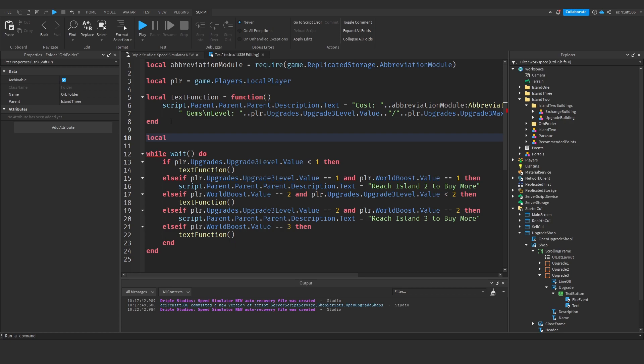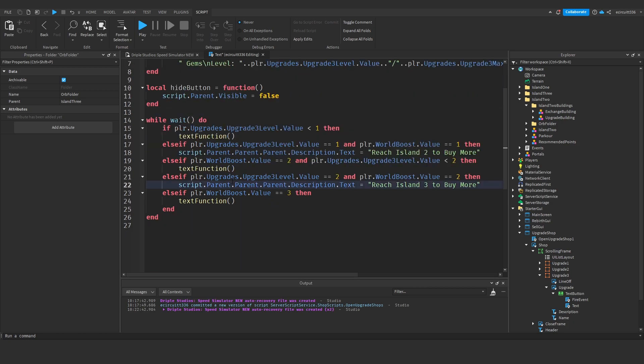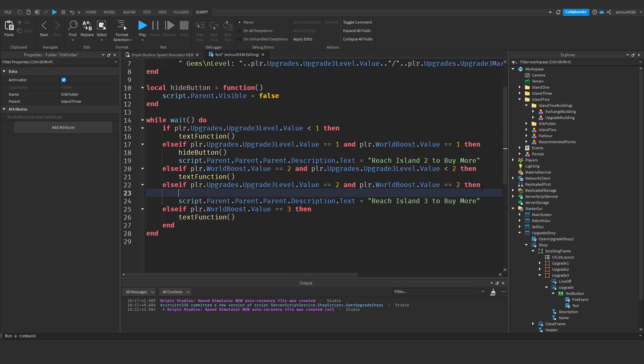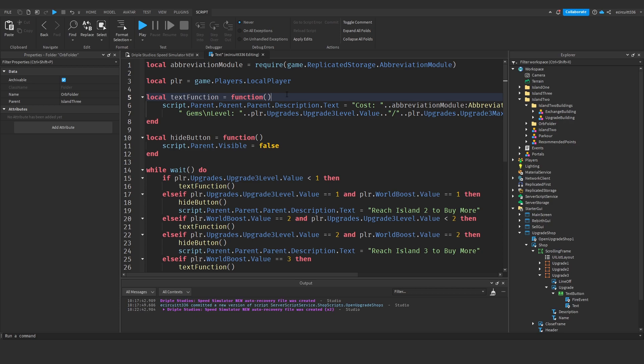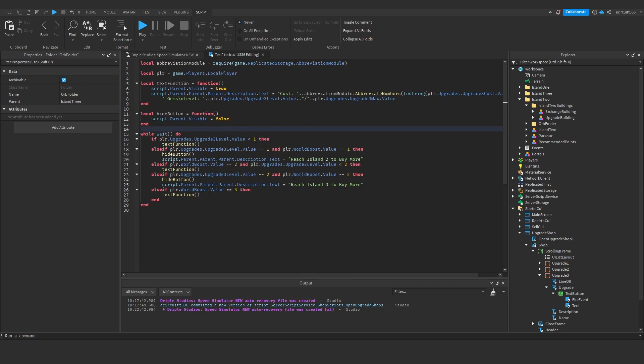I'm going to make one more function called local hideButton, which sets script.Parent — the text button — dot Visible to false, because we don't want the button visible if they can't buy it. Where we have the 'Reach Island 2 to buy more' messages, we also call hideButton. And in textFunction, we add script.Parent.Visible = true to show the button.